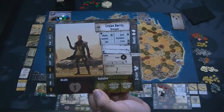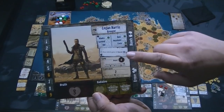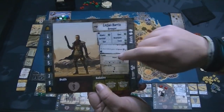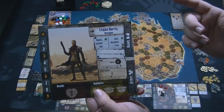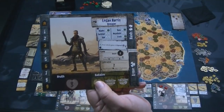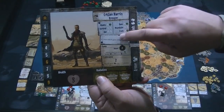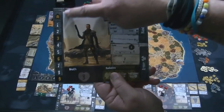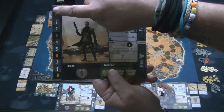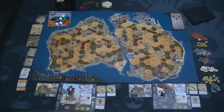You roll dice and try to get a certain number of successes. It shows how good he is at exploration, what he can do with repairing in camp, and all kinds of things like that. He has his own special ability — in this case, 'your vehicle gains plus one speed.' Over here you can see the experience track. You start and move down as you gain experience. Every time you get to 3, 6, or 9, you get a chance to improve your character in some way.